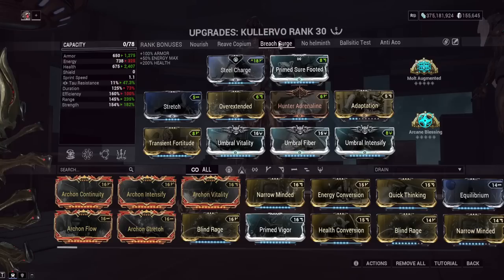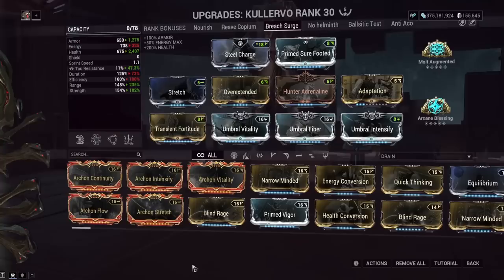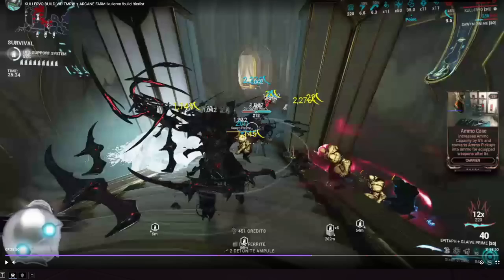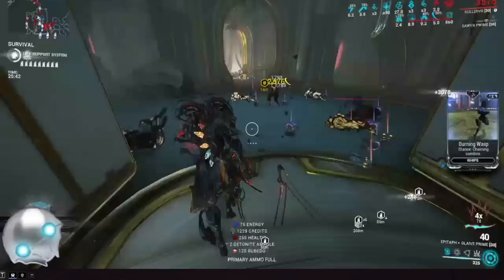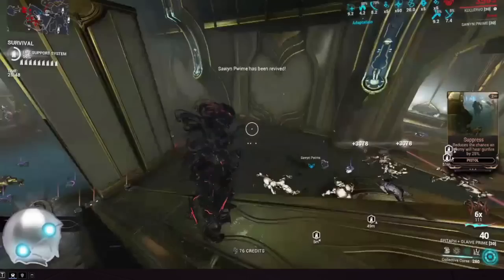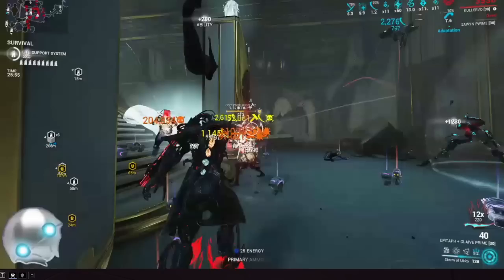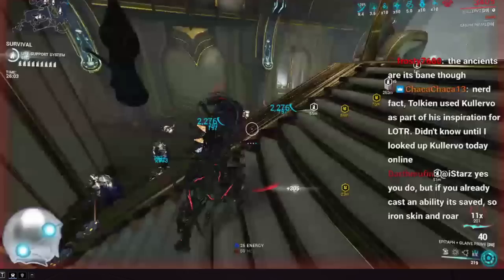Build four keeps his fourth ability, Storm of Ukko, and uses Breach Surge from Wisp as the helminth. Breach Surge marks enemies so that whenever they take damage they release sparks that damage other enemies. In the gameplay footage I've thrown down Kullervo's fourth and let the dagger rain fall — about 2200 to 2600 damage per tick — and those ticks are building my glaive combo up to 12x. Casting Breach Surge debuffs enemies to release sparks, creating a cascading damage effect.